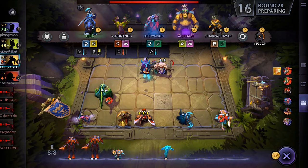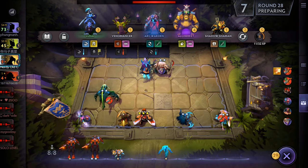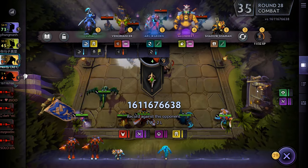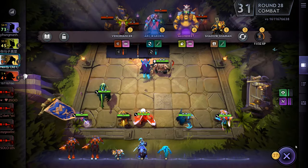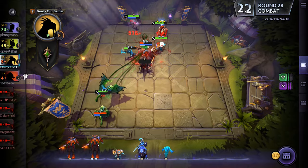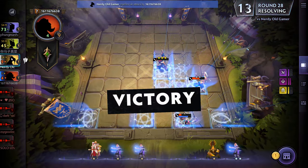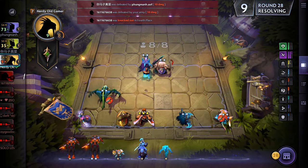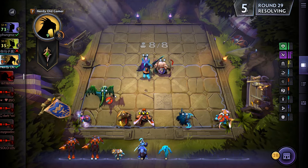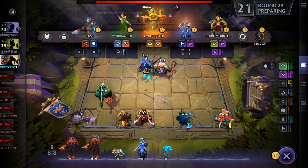We'll grab Luna after the round starts. Completely forgotten about Sand King - Sand King is really nice. We're up to 8 units. Next unit coming on board is Chaos Knight. Alright, that's a win - and are we taking him out? Yes, so that's 3 players left. It's gonna be rough but we're in the top 3. I'm very happy about that considering how poorly I played. My net worth is way lower because I played like crap.